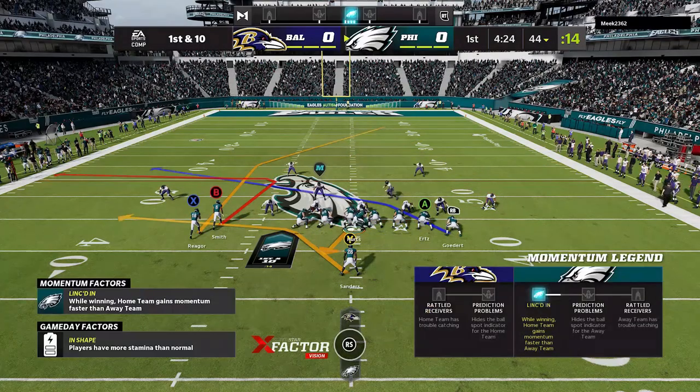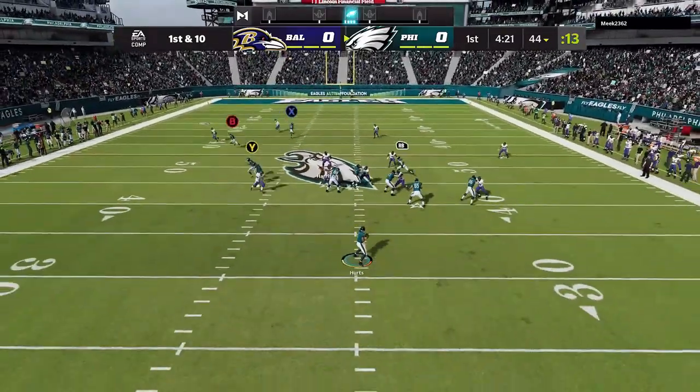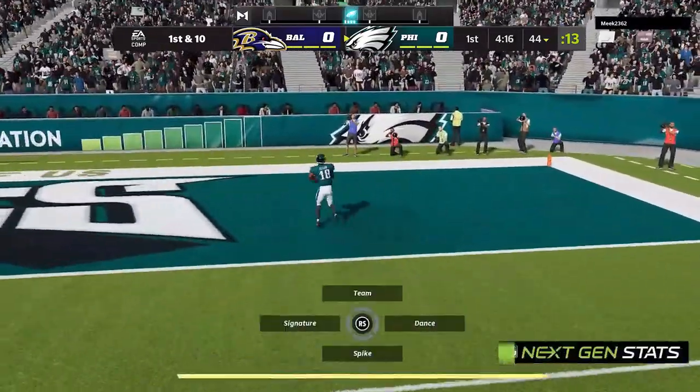Hey, what's going on? I'm Madden Money Shot. In today's video short, I'm going to be going over the glitchiest play in Madden 22. This is a play that scores a one-play touchdown against every single defense in the game, and you only have to make one adjustment.